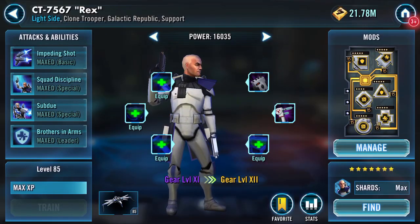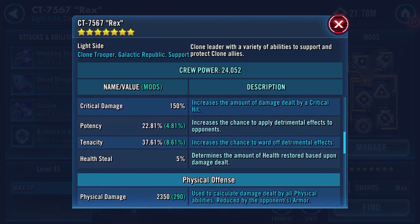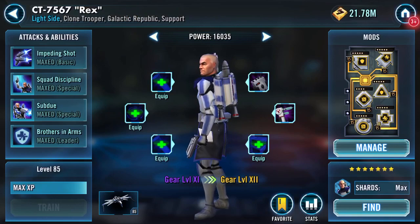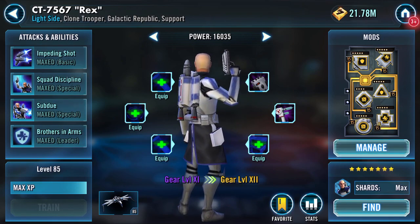So here's my Rex. If we have a quick look at him health-wise: 14,000 and some change, 21,000 — same applies on protection, so combined 35k. No wonder he's squishy. Currently 242 speed, 102 of that is enhanced. I've just modded him for speed.